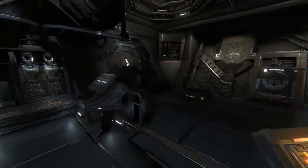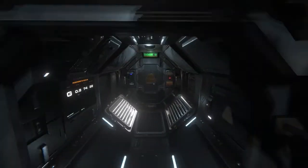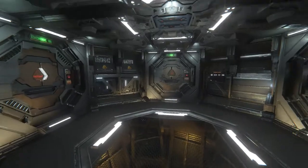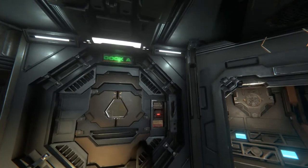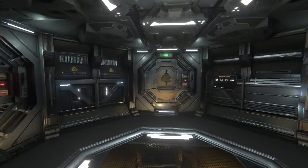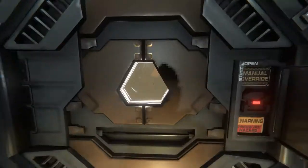Hey everybody, it's BC here and welcome to another episode of Hellion. Last episode we went and got ourselves a cargo bay - I finally got myself a cargo bay! I really like having the storage shelves on there. Originally I was thinking about putting it at the end of the power supply where my crew quarters is, but having the storage shelves it might be a good idea to keep it where it is, over on dock D.